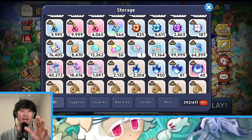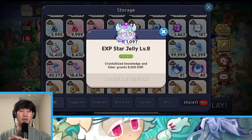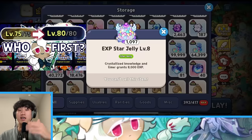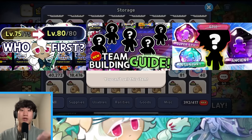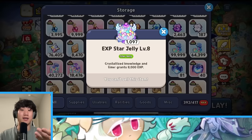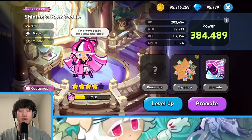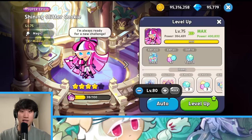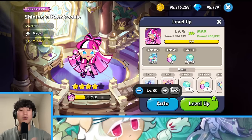In this video I want to go over something really important that a lot of you have been waiting for, and that is EXP star jellies. I've talked in a lot of videos about which cookies to invest in, which cookies are better than ancients and legendaries, but in order to get them to where I show them, you need EXP star jellies to level them up.